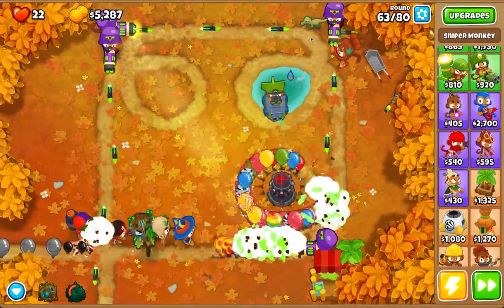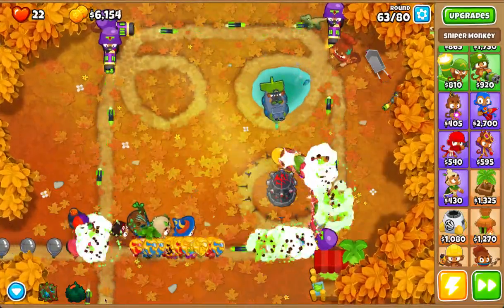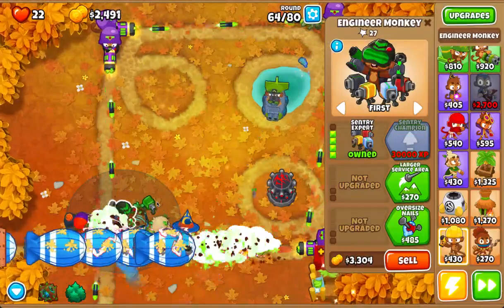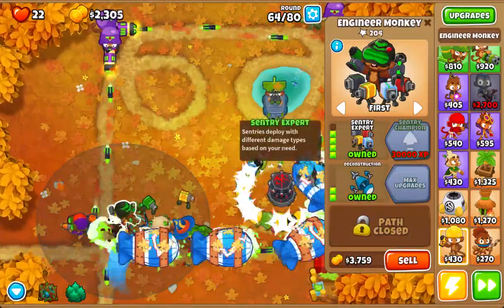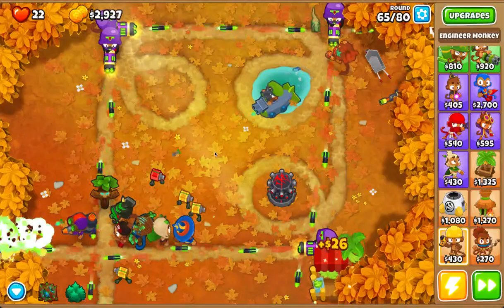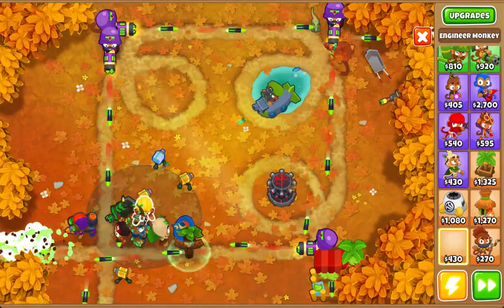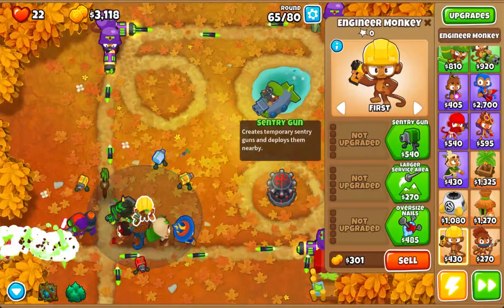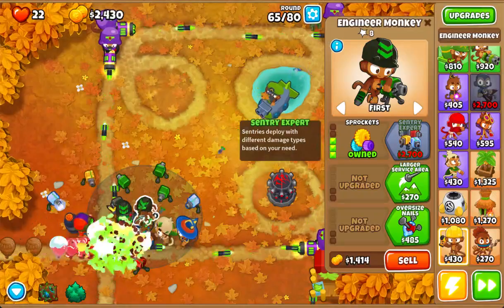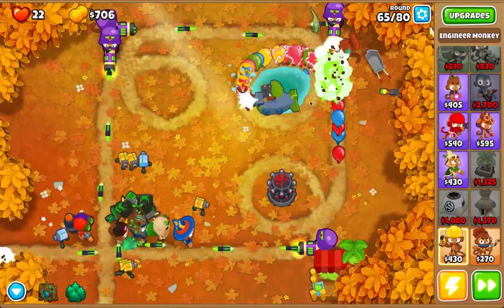Even if they got past these two there'd still be this guy and he shoots to the end of the map. And then I'm also gonna add this guy here. Each one of these sentries is like having a dart monkey, so it's like almost free dart monkeys — just obliterating these balloons.